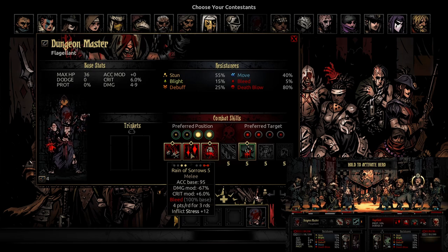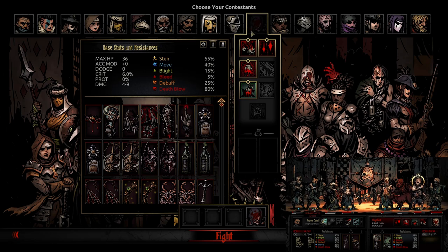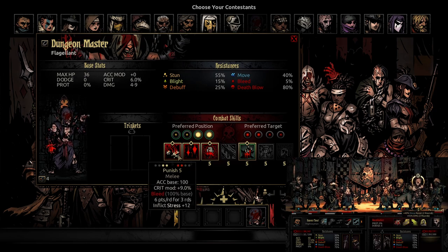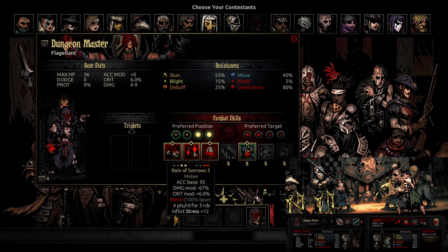Maybe just nerf the crit modifier and it should be fine. We do have to keep in mind that the Flagellant doesn't really have a trinket like Volatile Concoction for the Plague Doctor. If the Flagellant had a trinket with plus 15 accuracy and 20% bleed skill chance, that would be totally insane. I feel like the crit mod might be a bit too much. If we're reducing the crit mod of Punish to 7, we should reduce this down to like 3.5, just to make it half of Punish. The damage mod could be reduced a little bit, but with the crit mod almost halved, this would be an okay ability.